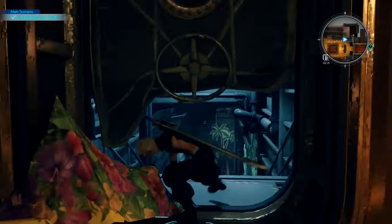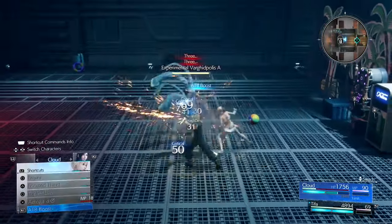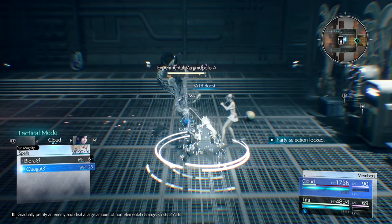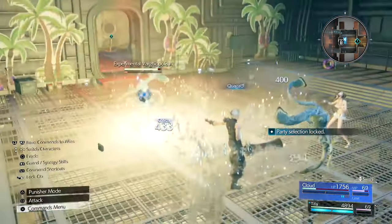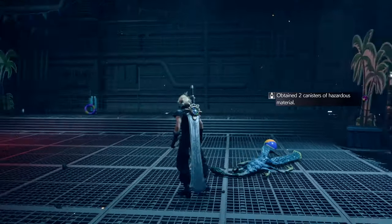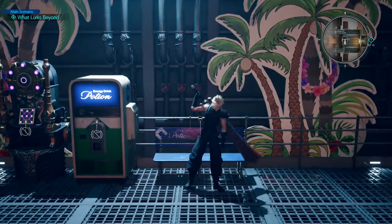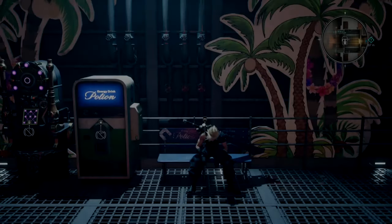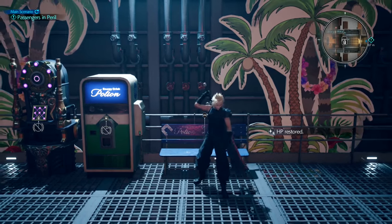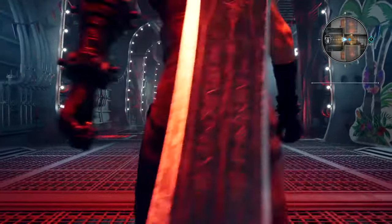Then crouch beneath this damaged door, and down there you'll find Tifa. ATB Boost, Quake level 3. If you need any HP, just rest on this bench nearby. This is why I didn't bother putting HP linked to anything, because you can't recover MP at benches — that's why I need the MP Absorb materia, so you've got plenty of MP ready for the boss fight. There will be another bench before the boss as well, so don't worry if you take a bit of damage on the way.